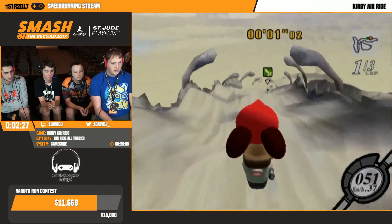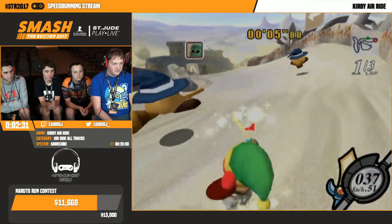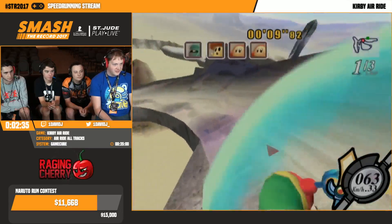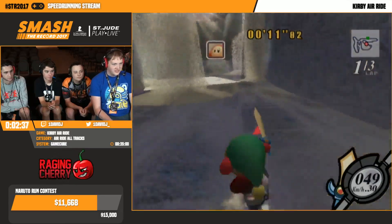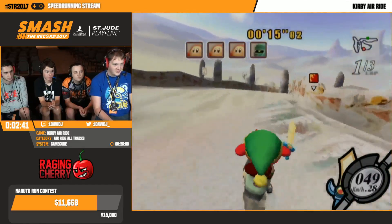All the courses in this game have different names on the Japanese version for some reason. Like, this is Sandulo, which is kind of silly - on the US version it's like Sky Sands. We generally call them by the Japanese names because they're funnier.